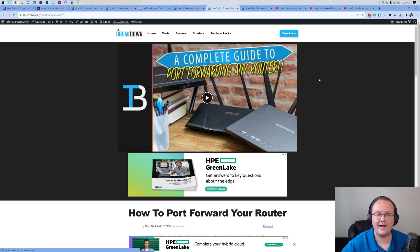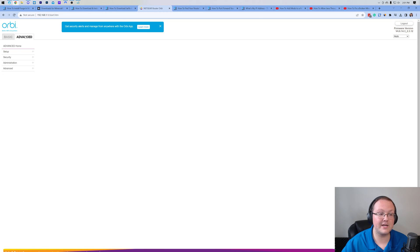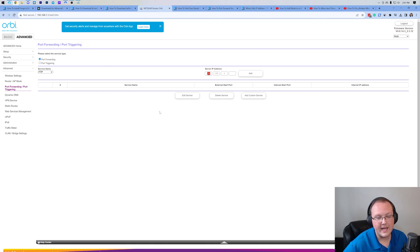Even if your router isn't mentioned, it's still worth checking because many routers are very similar in their software. Port forwarding might be found under Advanced, port forwarding, NAT forwarding, apps and gaming, the security tab, or the networking tab. For me it's in Advanced, then Advanced again, then port forwarding/port triggering. It could be called single port forwarding, port triggering, NAT forwarding, or NAT gaming — there are a ton of different names, but overall you're just looking for port forwarding or port triggering.